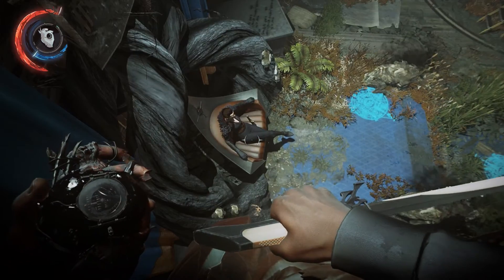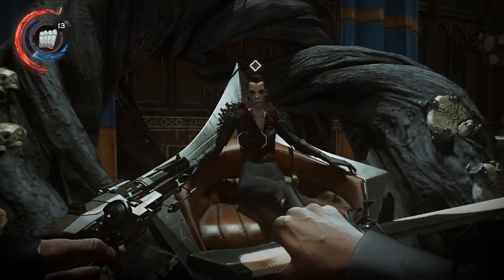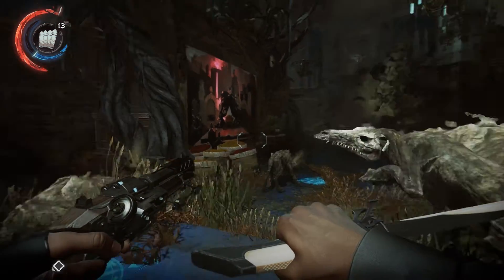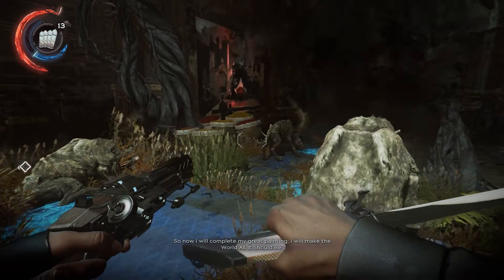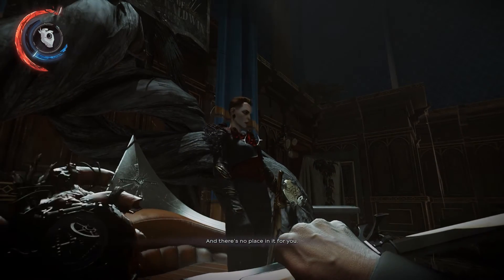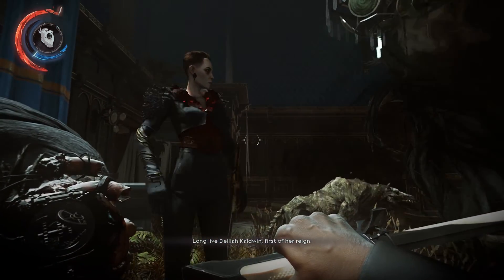If I change the number of corrupt runes attached to the throne, it should turn Delilah's painting against her. But what does that entail? It just seems too much like not lethally killing her. 'At last, I've waited for this moment here in my tower. So now I will complete my great painting. I will make the world as it should be, and there's no place in it for you. But take my heart. Long live Delilah Caldwyn, first of her reign.'